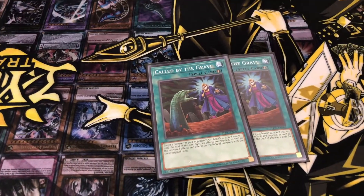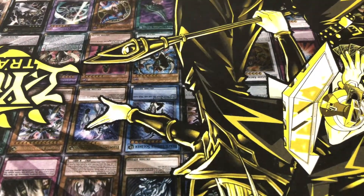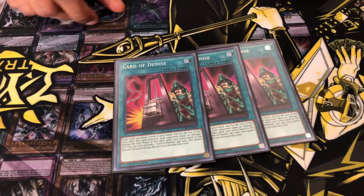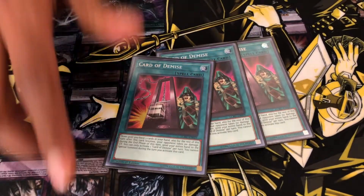And then we got two Coppa of the Graves, because there's that case against hand traps. And then we got three Demise — still good in this format, maybe if you face against Thunder Dragons, still good.